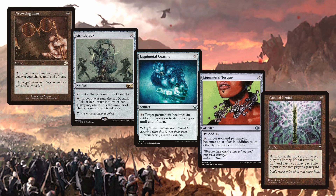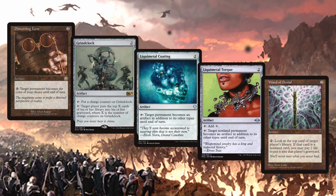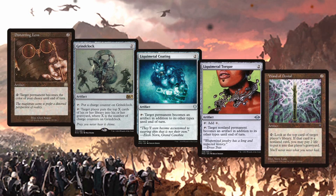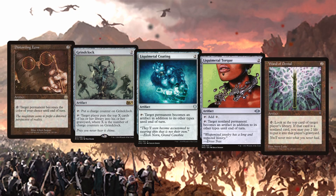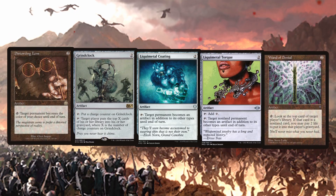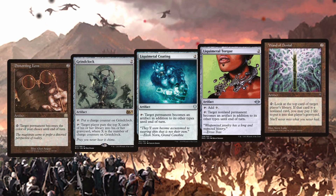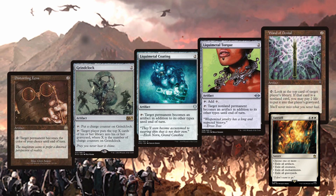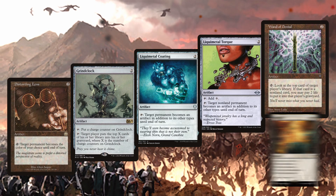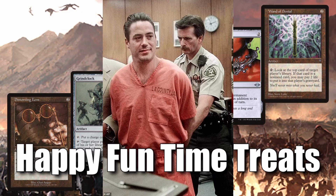At 2 mana, there is Distorting Lens, Grind Clock, Liquid Metal Coating, Liquid Metal Torque, and Wand of Denial. Liquid Metal Torque is for sure the best of this group, acting as a mana rock and a recidivist. The Wand is up there though — if you've got your dragons online and spot a Farewell on top of someone's library, I'm putting that in the graveyard faster than Robert Downey Jr. was going through his happy fun time treats.